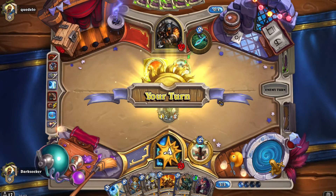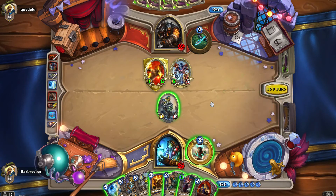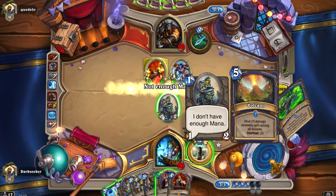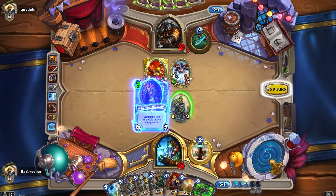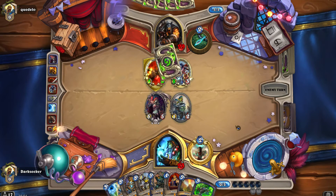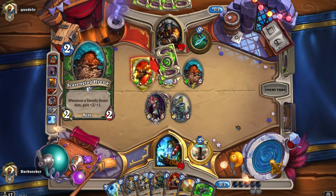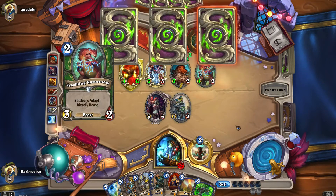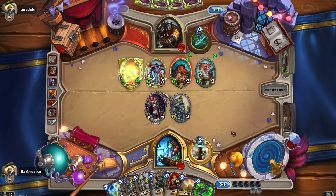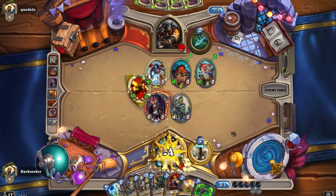I can understand why he went face — he was gambling on the fact that I couldn't deal with the Hyena. Do we just play Sylvanas or White Eyes here, or do we card draw first? Card draw first — I'm starting to learn my lesson: draw first, then do stuff. Sylvanas now on board. How does he get through her? He doesn't have access to anything like Hex — all he can do is go wide on the board and consider trading.